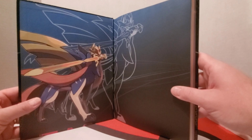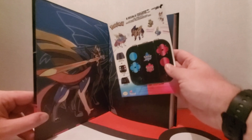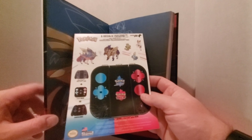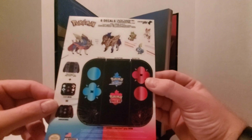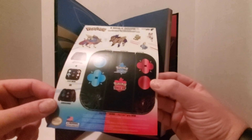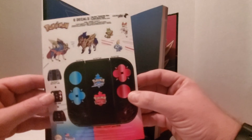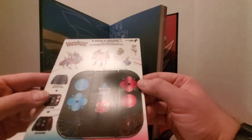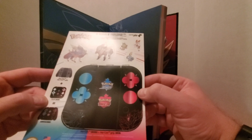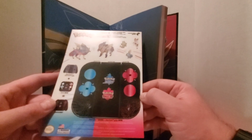Here's the inside of the cover. We've got some Switch decals, which are kind of neat, and some stickers — so you can really decorate your Nintendo Switch. I actually have the Let's Go Pikachu and Eevee Switch, so I don't know exactly what I'll do with the stickers. Maybe I'll put them on anyway and have a Let's Go Sword and Shield Switch edition!